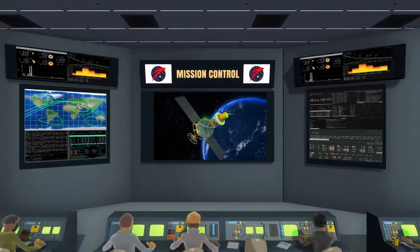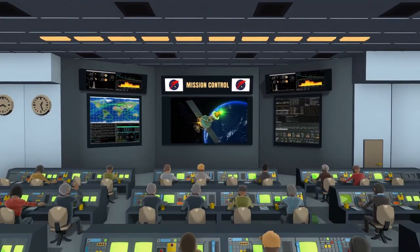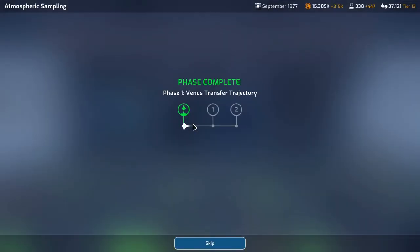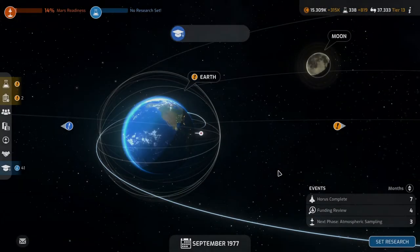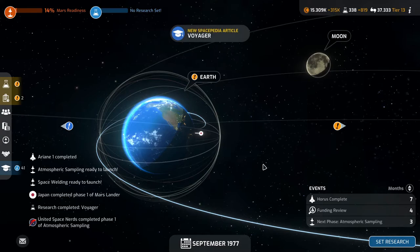Accept, and there we go — we are on our way to Venus. 365 science for 3 months and 212. Very good. The Voyager was completed.